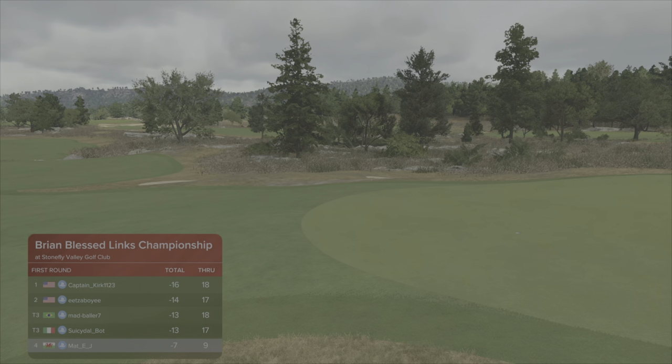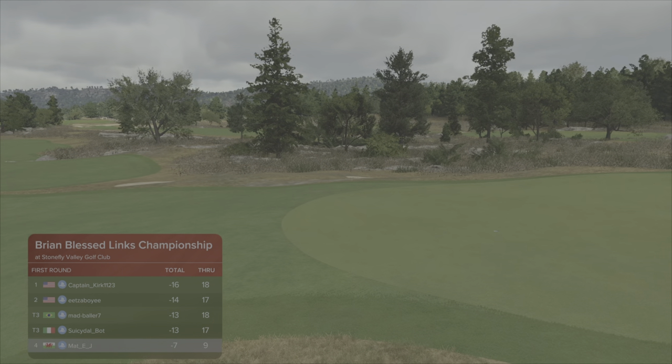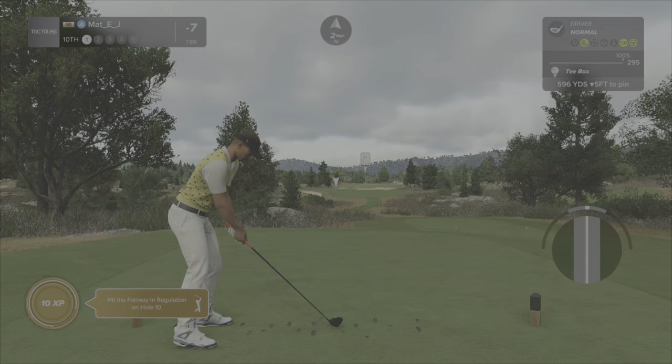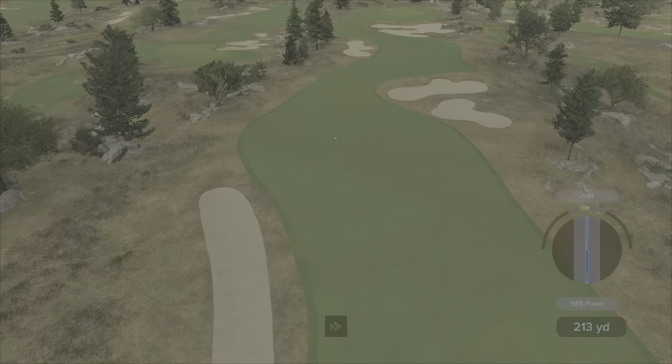Seven under on the front nine - I'll take that. In TGC Tours you probably want to be doing at least four under per nine to get your eight under round. I think sixteen under through two rounds normally in the challenge circuit gets you into the cut, certainly in the top divisions. If you want to be competing you have to be shooting five or six under a nine - play it in nines rather than eighteens. Double digits under par is a good score in any division.